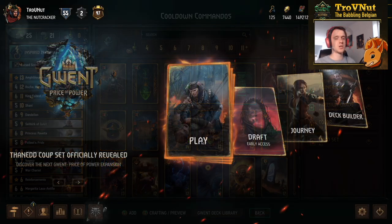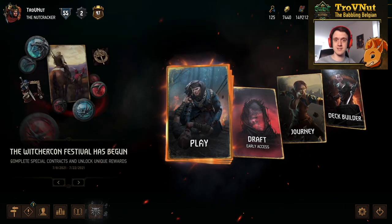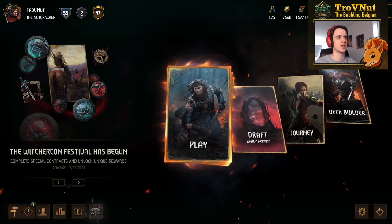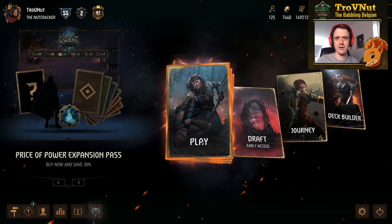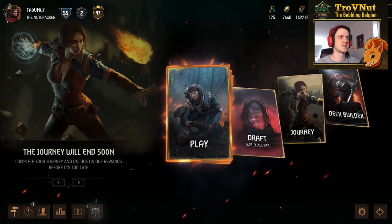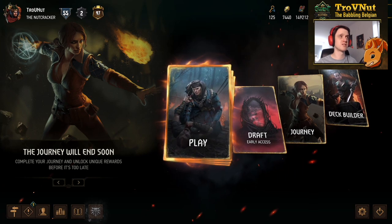Crystal Skull is really good for protecting Foltest, so it is a balance you need to strike. I really like this version — Cooldown Commandos — just a little variant of the meta deck. The meta deck you can find in our meta snapshot, the link is in the description below, and right next to that is the link to the Playgwent website with the deck guide for the cooldown commandos. Let me know what you think about this deck — if it's cool enough to consider, or if you still prefer normal commandos.